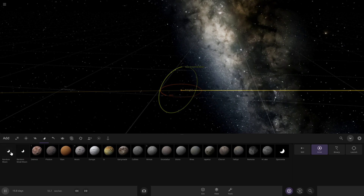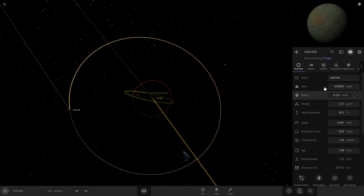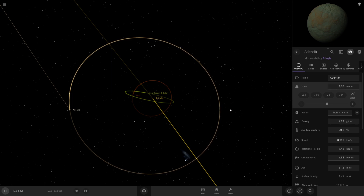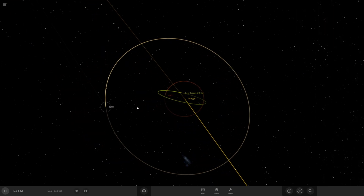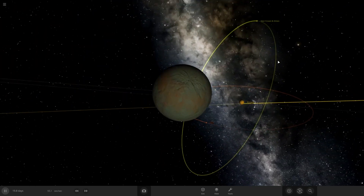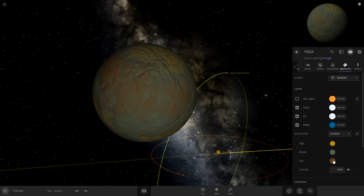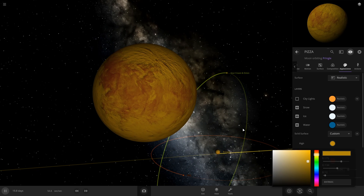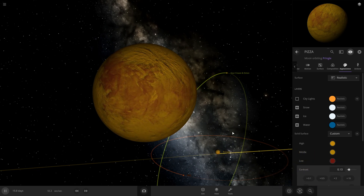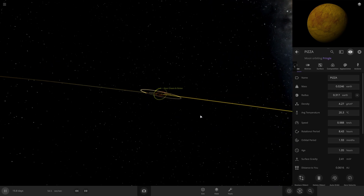Let's do one more moon — we're gonna do Pizza flavor, because why not. This one's got to be the most massive moon you'll ever see, double the size of the Earth. We're gonna call it PIZZA in all caps because we're that enthusiastic. It's gotta have the red pepperoniness to it and also the orangeness. That'll be the pepperoniness and then this is like the main pizza color. There's our pizza moon — that'll be good for the Pringle mini system.